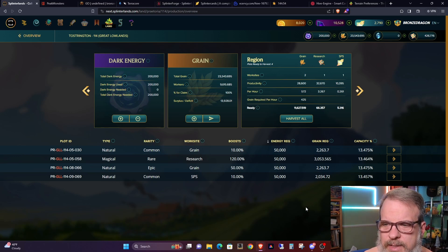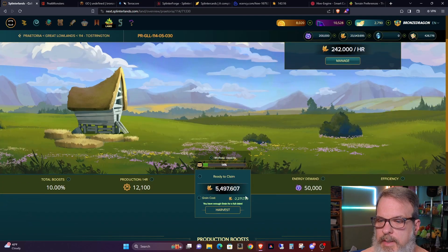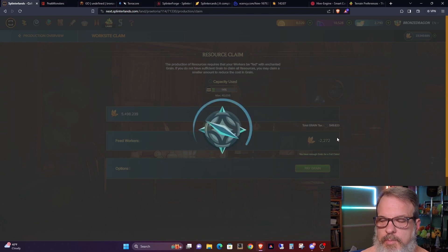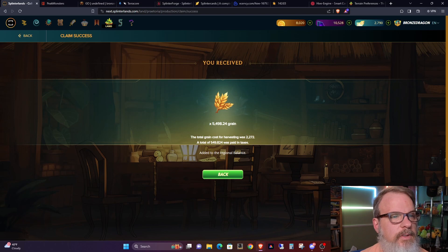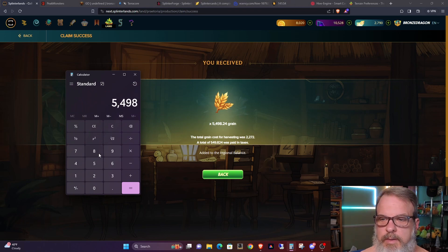Let's pull up my spreadsheet and go into plot 114-05-30, and I'll go ahead and do a harvest. Excuse my voice — I'm borderline trying not to get sick and haven't been feeling 100% today. This plot made almost 5,500 grain today, minus the tax of 549.824 — so 10 percent — netting 4,948 grain today.